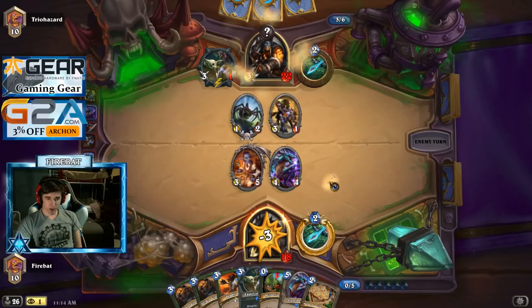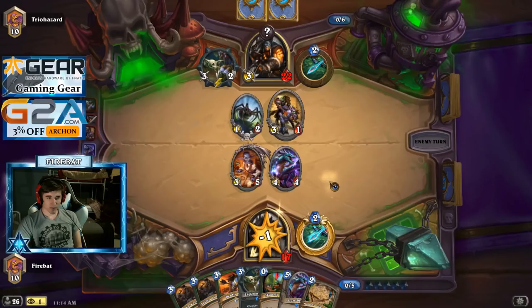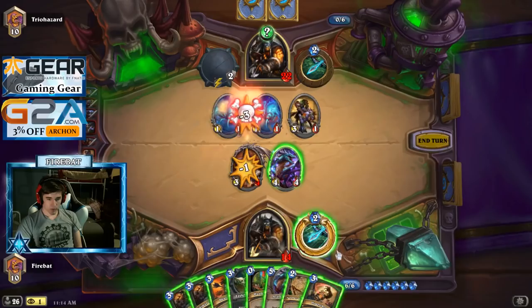We're dying really quick. We may pull it off and then die. Damn, freaking Face Hunter — ruins everybody's fun. Power Shot. Shuffling the Golden Monkey into my deck — it's got Taunt. We gotta find that card.